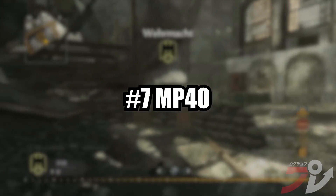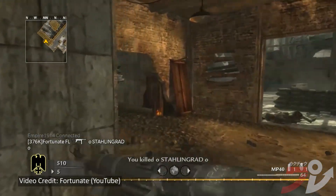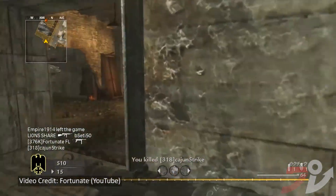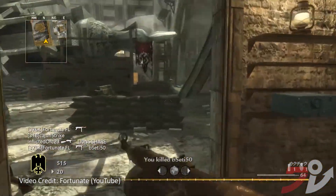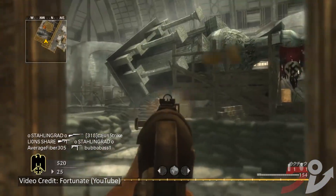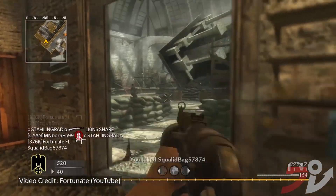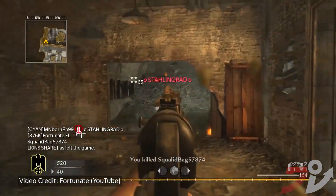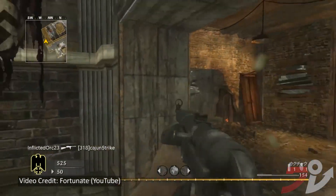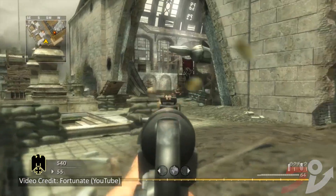Number 7, the MP40. The MP40 has been in quite a few Call of Duties, most recently Vanguard. But the one in particular I'm talking about is the World at War rendition. It's safe to say it was the craziest, most powerful SMG from the World War II era that they've ever put in a COD game. And the best part was that you could get it super early, so everyone had a chance to use it. People loved this gun because it was one of the best weapons in the whole franchise up to that point. Then people figured out that if you added a 64-round drum attachment and the steady aim perk, it was even more insane.